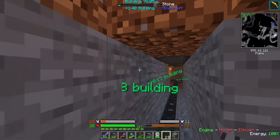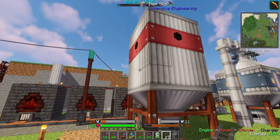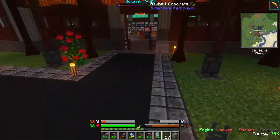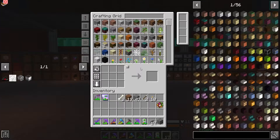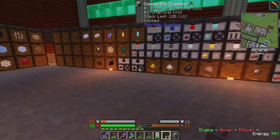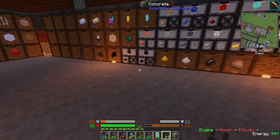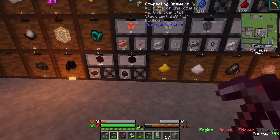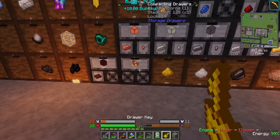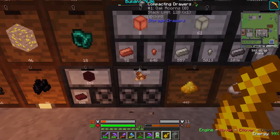I ran myself out of quartz-enriched iron again and I don't have an arc burner set up. So, 74 blocks of charcoal — 92 blocks, because I've got this drawer here actually. There we go.